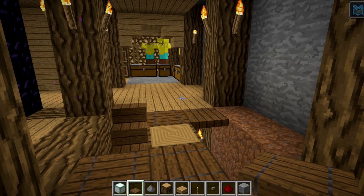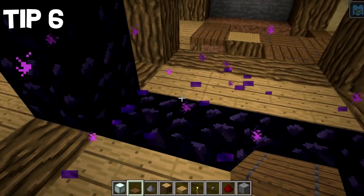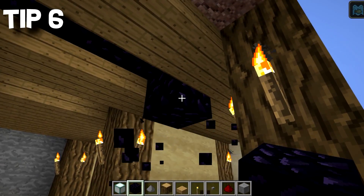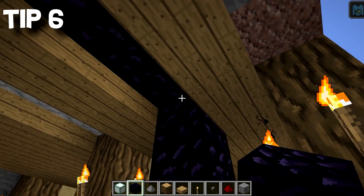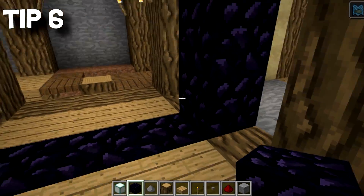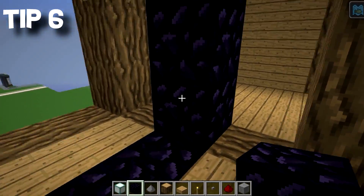Tip number six would be the nether portal. This simply integrates into your five by five system, and then the uprights go up into the wall — two, three, four; technically you don't need that corner one. These ones go up into the ceiling and there you go — you've got yourself a little nether portal built into and integrated with the five by five system. Lovely.